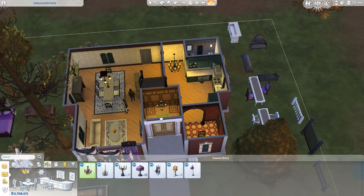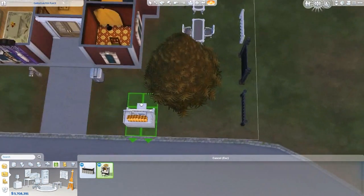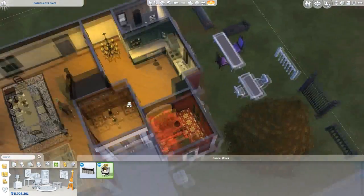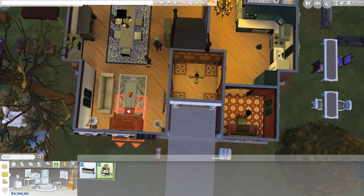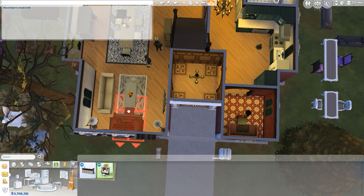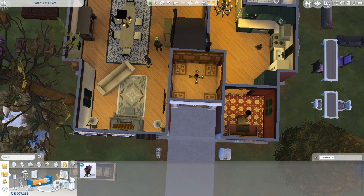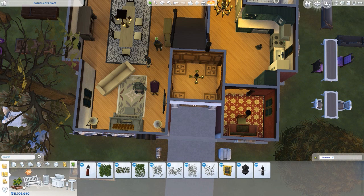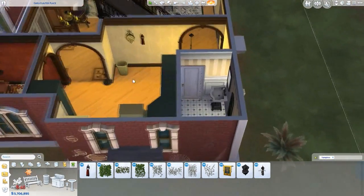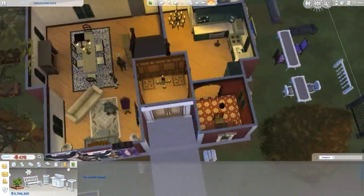Then you get one new instrument — an organ. I'll just go throw one in here. And then there's a baby bassinet and one new toy. In decor I don't believe we got anything truly new — just a bunch of statues, a bath towel, some ivy and moss on the wall. That is pretty much all the build objects we have access to.